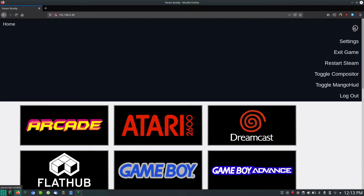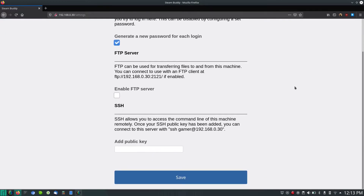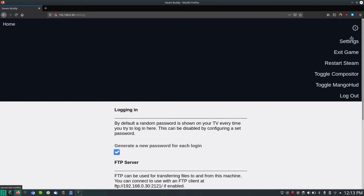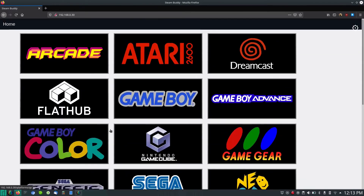There are a few other things we can do with Steam Buddy. We can access a settings menu to enable GamerOS to act as an FTP server, or allow Secure Shell so we can remotely transfer files and issue commands from a different computer. We can also tell Steam to restart itself, or toggle MangoHUD for games that support it. So essentially it acts like a remote for GamerOS, which is pretty cool.